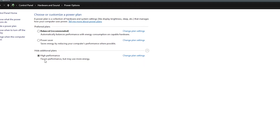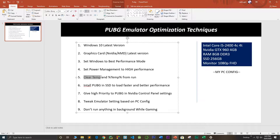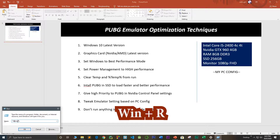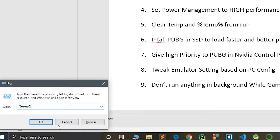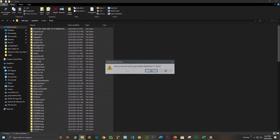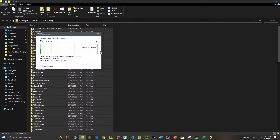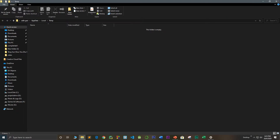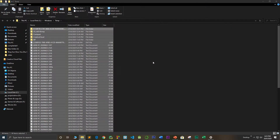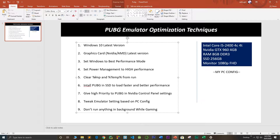The fifth step is to clear all temp files. Press the Windows button and R to open Run, then type '%temp%' and click OK. Select all files with Ctrl+A and use Shift+Delete to delete all of them. Then open Run again, type 'temp', and click OK. Select all and Shift+Delete those files as well. Clear both the temp and %temp% folders completely.